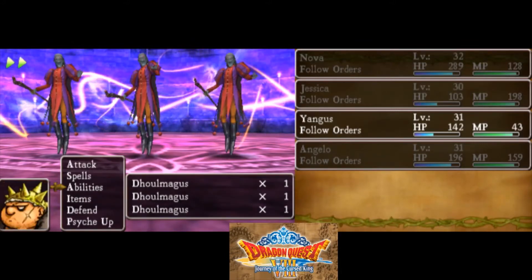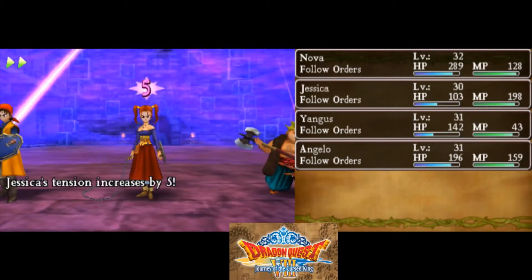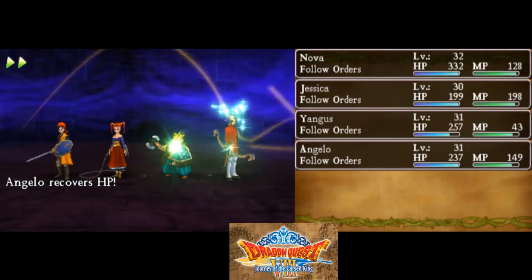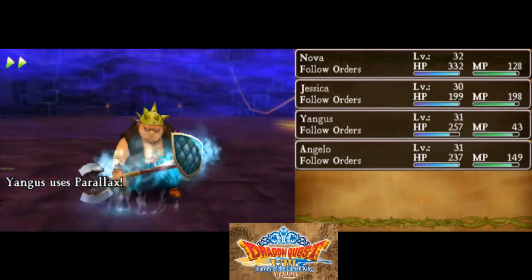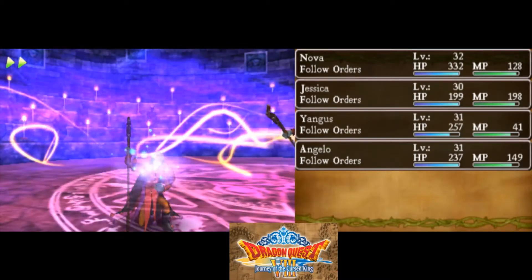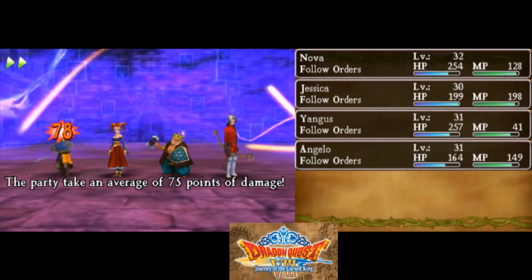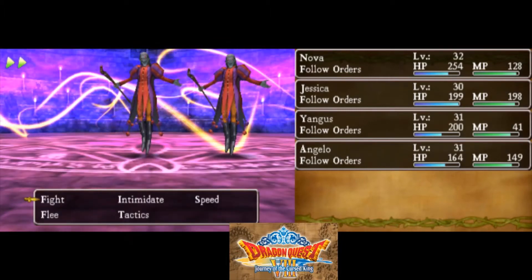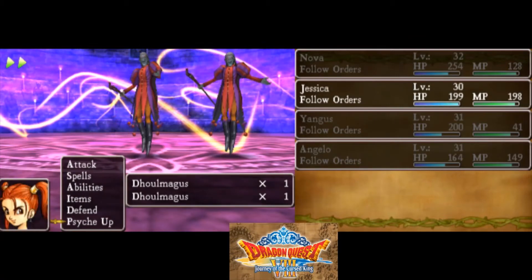I'm going to psych her up. There we go — we got one! Nice. This fight is significantly easier. The next phase can be really hard, I think — the next phase is known to be harder. But this phase is much more beatable now.